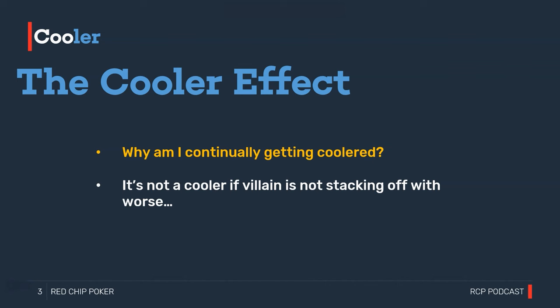If we're playing at a table full of nits but don't realize it, this generates the cooler effect. We're in disbelief that every time we get the chips in our opponent has the ultimate super-giga-nuts. That's because he doesn't stack off with anything worse — he's playing a very tight nitty strategy. We need to differentiate between situations that are legitimate coolers and situations where we're just running into a very tight player who isn't stacking off with anything worse.